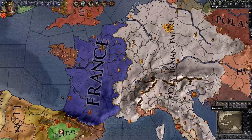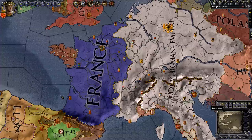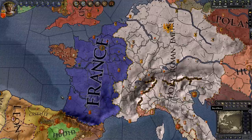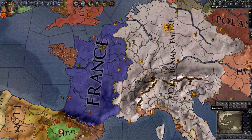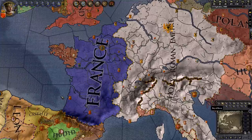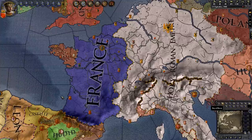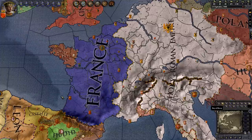Crusader Kings II distinguishes between the de facto boundaries and de jure boundaries of each duchy, kingdom, and empire. The de facto boundaries are what the current boundaries really are, in fact. The de jure boundaries are what the boundaries should be, by right or by law. To take a modern day illustration, if the United States were to conquer Ontario from Canada, we would say that Ontario is de facto part of the United States, because the US would control Ontario. But we would also say that Ontario is de jure part of Canada, because by right it should be part of Canada.